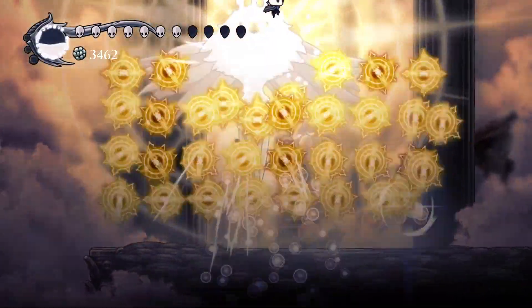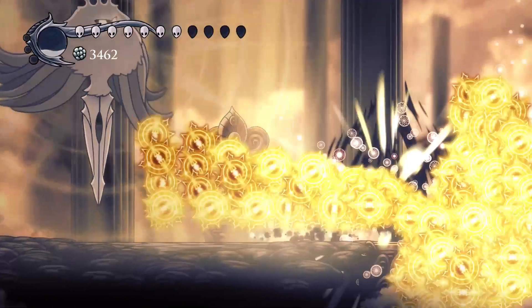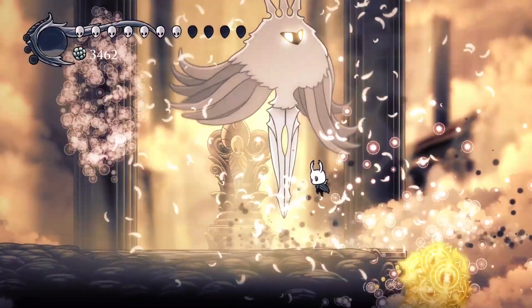The next attack has far fewer waves. Combined with the fact that she was in one of the farthest left positions she can spawn in, we don't even need to use Shade Dash to dodge the oncoming orbs.